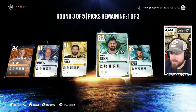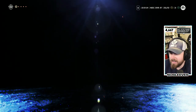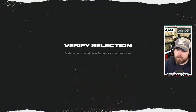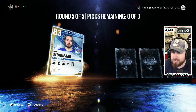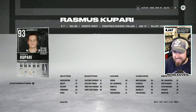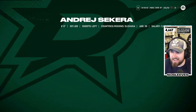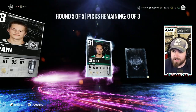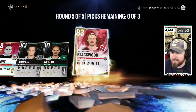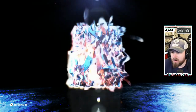Pack four: Evander Kane — sure, we'll absolutely take that, a 94 overall pull. Pack five — last round, hoping it's juiced: Zibanejad, Howie Morenz NHL 20 GOAT — let's go — Rasmus... I can't believe the Kings are one win away. Then Andre Sekera, and lastly McKenzie Blackwood. Not that impressive overall, but a nice little Champs reward haul. I notice I keep getting Rangers, Kings, and Stars playoff cards — tough.